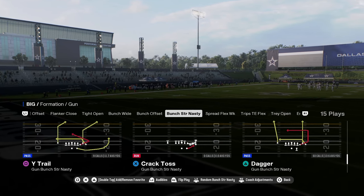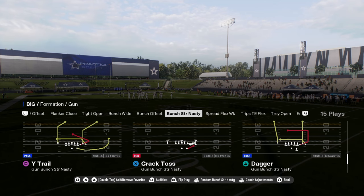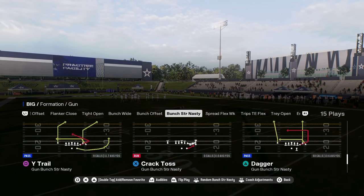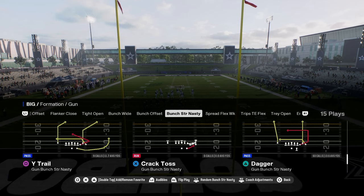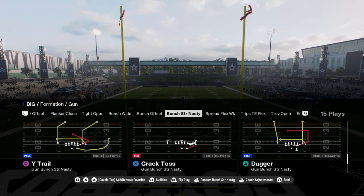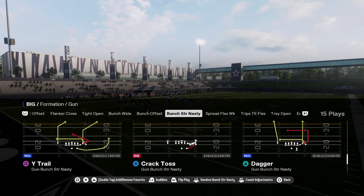Today I'm going to be dropping a foreplay mini scheme that is meant to be audibled into if you're running this on a game. This is in the Colts playbook out of the Bunch Strong Nasty formation. It's going to be fairly simple, but you're going to be able to get a lot accomplished within this offense.